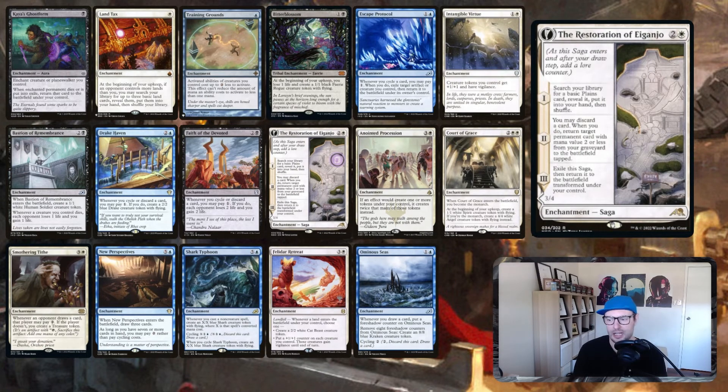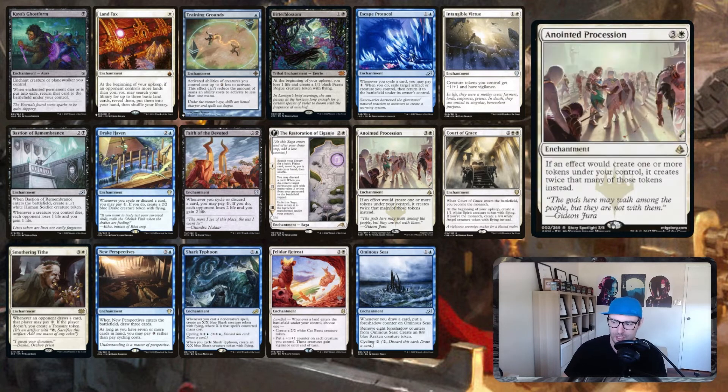When you've got Faith of the Devoted and Escape Protocol together and you're cycling cards and flickering with Sol Ring, you're breaking even on mana and dealing five to ten damage per turn to each opponent because of all the cycling happening. Restoration of Beganjo: search your library for a basic plains and put it in hand; then discard a card and return a permanent card with mana value two or less from your graveyard to the battlefield tapped. We'll have so many things in the graveyard from cycling, not just lands.